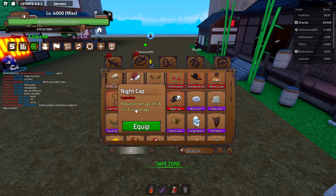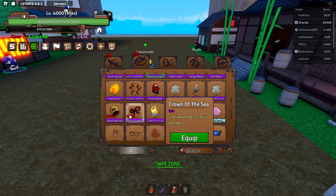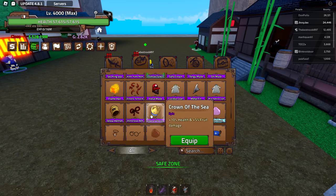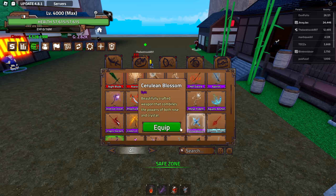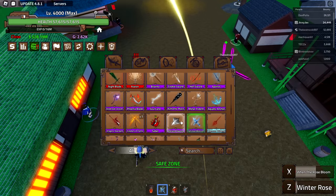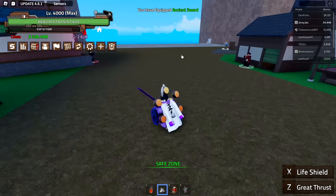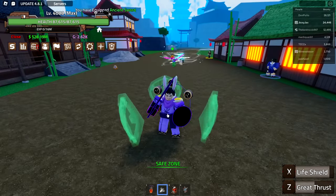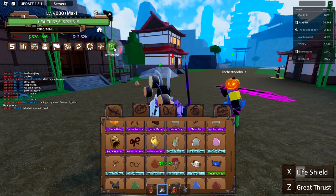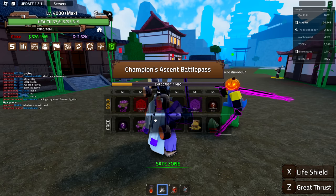Nightcap: reduces all damage by 20% and gives 5% fruit damage — that's really good. No water immunity from the crown of the sea, but 15% sword damage. The 1% health bonus seems kind of pointless at that level. There's also a new blade which is really cool — I like that attack a lot. The agent sword has a little thrust then a life shield that I think blocks hits. The traveler's hat gives 2% reduced damage but it's so far down the battle pass no one will ever use it.